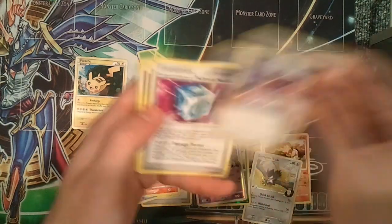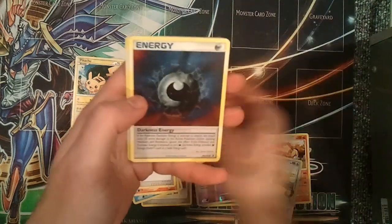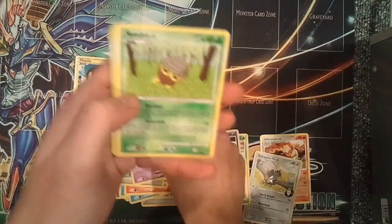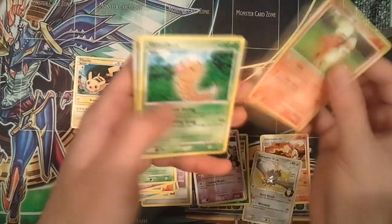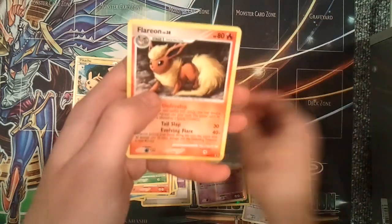The first one's always a training card. Lucian's Assignment, Team Galactic's Invention G107 Technical Machine, Darkness Energy — that's cool. Shellos, Poké Arena, Seedot, Growlithe, Weedle, a reverse foil Darkrai — that's gotta be good. And a Flareon.